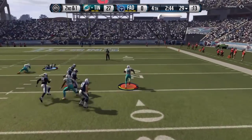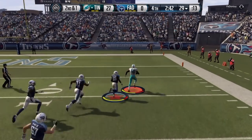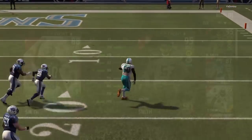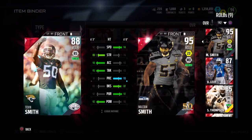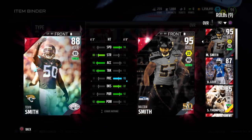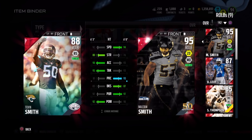As far as Telvin Smith goes, definitely one of the best linebackers in the game in my opinion — at least in terms of budget linebackers. That's going to be the end of this review. My final thoughts: I think he's worth $12,000. Obviously that's a very solid price for him. He may not be a top 5 overall linebacker, but he's absolutely a top 5 budget linebacker.